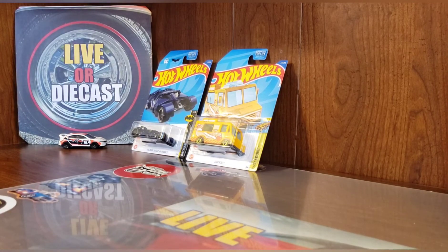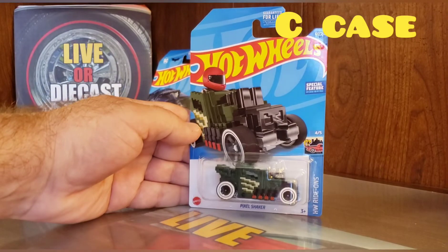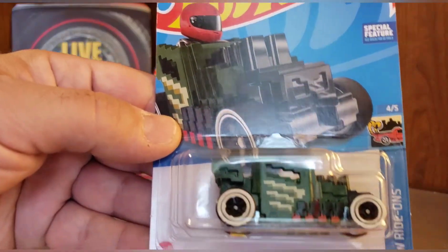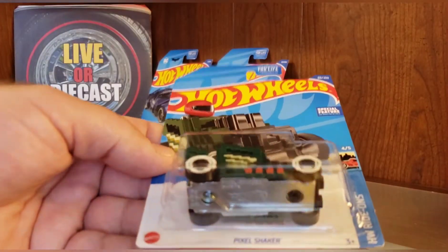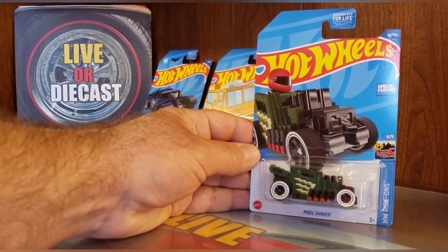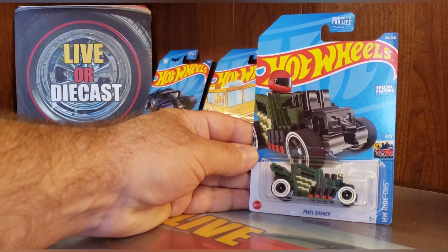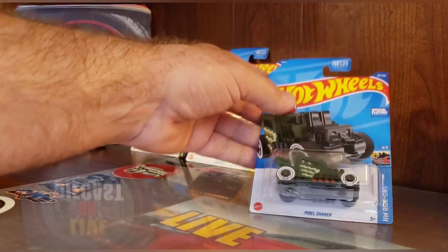Following the Quick Bite, we have the C-Case 2022 Pixel Shaker regular treasure hunt. It's got the treasure hunt flame there on the side. It's got the writing behind the car on the card — sorry about the reflection. And that is the Pixel Shaker, from the Hot Wheels Ride-On series, number four of five.